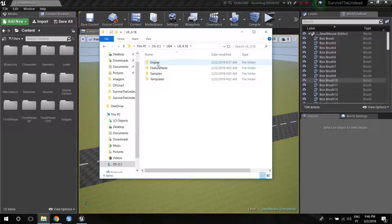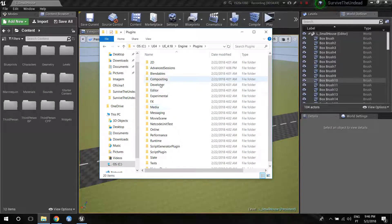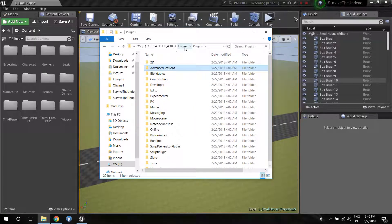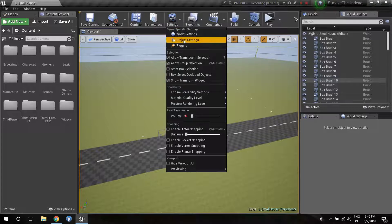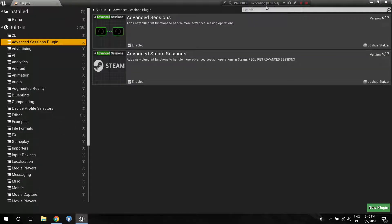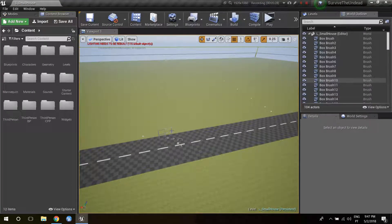To install it, go to your current version of the engine, go to Engine, then Plugins, and you'll find Advanced Sessions. I'll give you the link to where I downloaded it — it's free. You just download it and put it inside the plugins folder inside your engine. Make sure you download the correct version for your engine. To activate it, go into Settings, Project Settings, Plugins, search for Advanced Sessions, and enable both of these. It's going to ask you to restart the editor — do that.